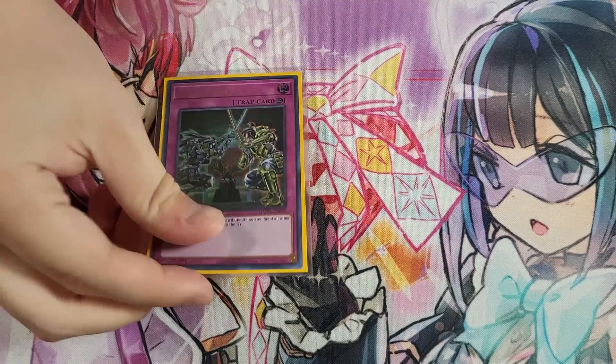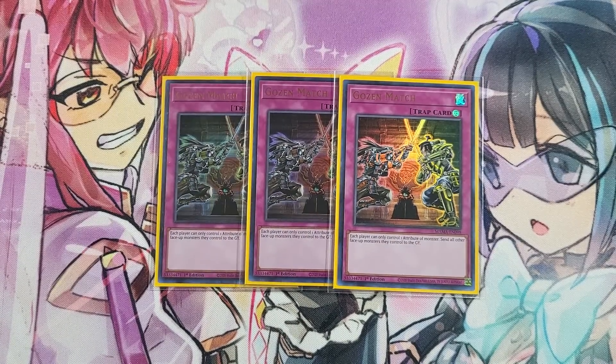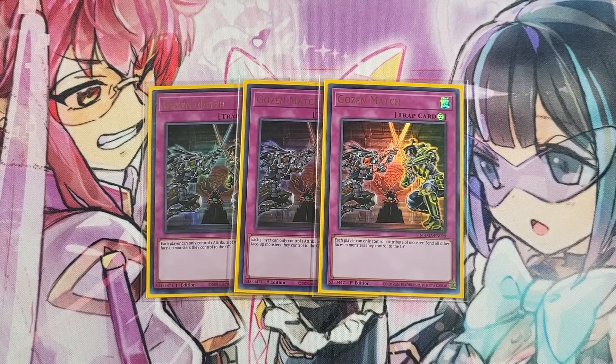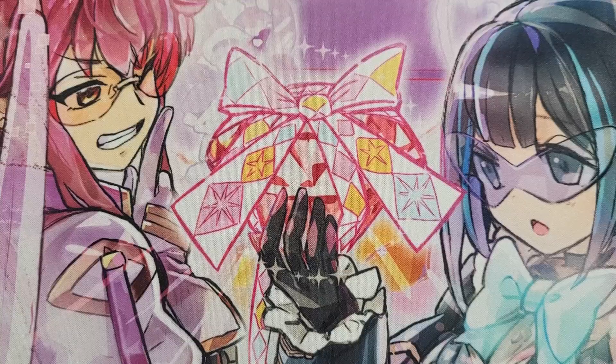The only go-first card in the deck was three Gozen Match. We have Stealth Kraken in our extra deck so a card like Gozen Match is even crazier because you can water lock them, and that's very strong. Gozen Match is a very solid go-first card after you get something like Nibiru'd, where you need a very powerful floodgate to get back into the game next turn.